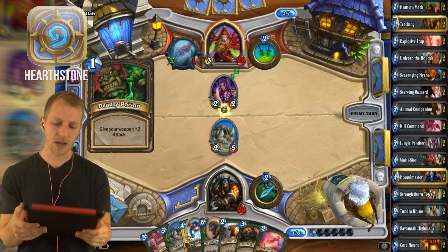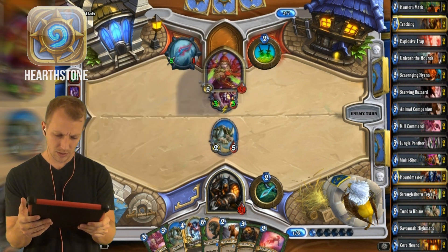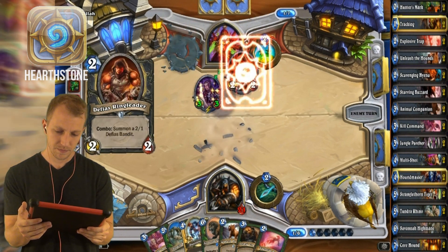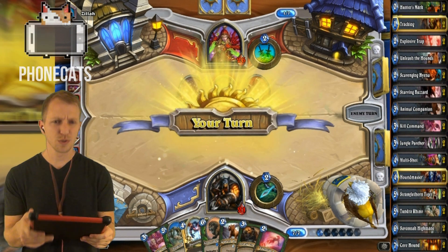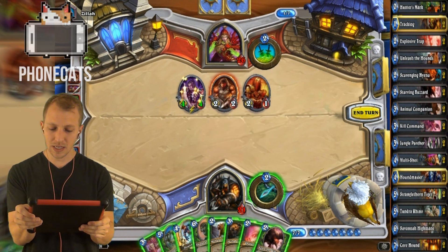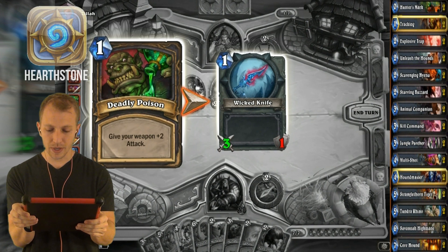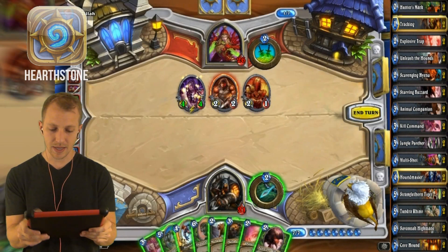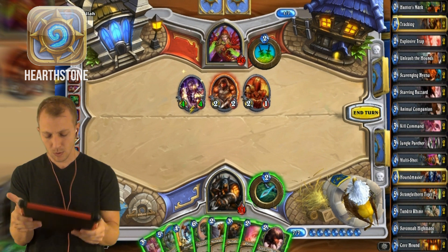Oh, he ain't got nothin'. It's dead. He'll take 2 damage. Dang! So many things just happened. What 2 spells did he even play? That thing came into play as a 2-2. He deadly poisoned and then summoned that Defias guy again. Well, there goes that plan.